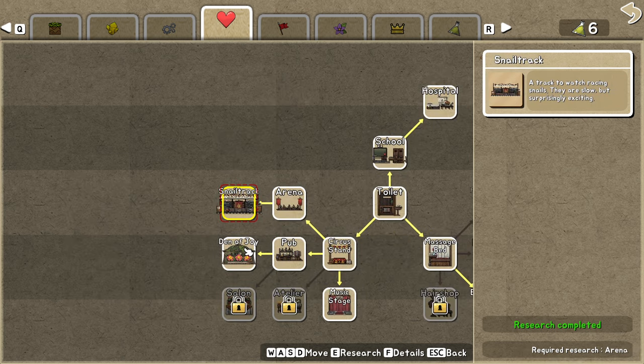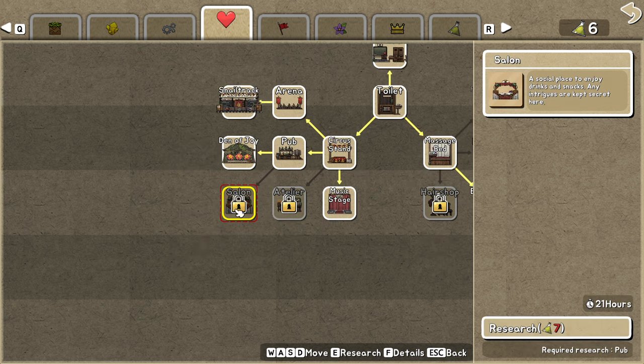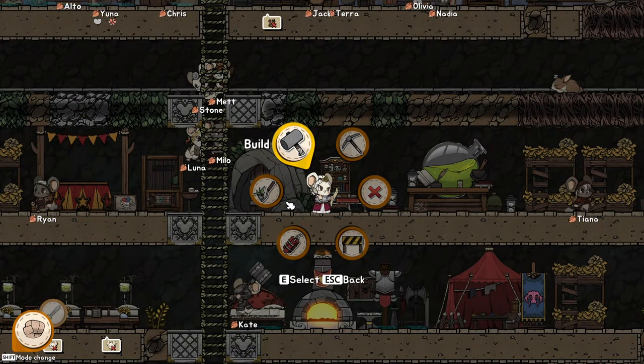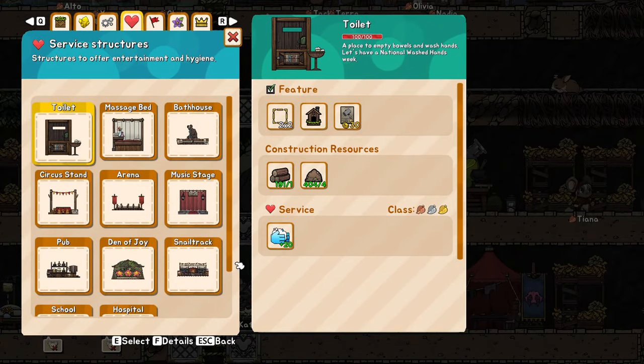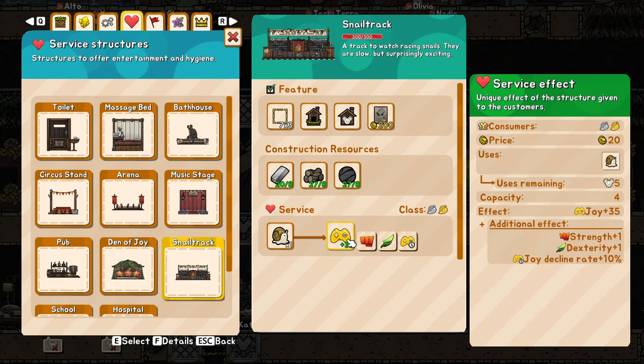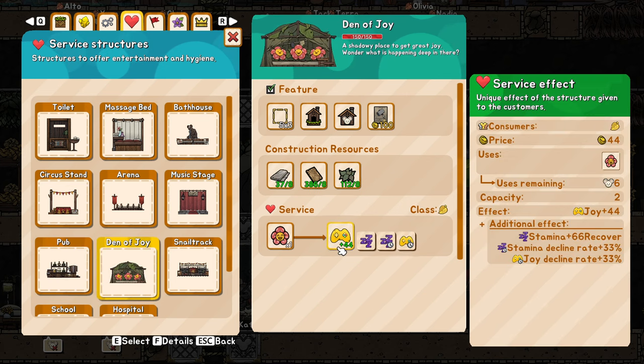So, snails — you saw the snails, what you need. The den of joy, the saloon. The saloon is harder to make because you need to make beer and then the saloon itself, which is super expensive in terms of research points. The pub with one beer gives them food and their joy will decline a little slower. If you have the snail track and the flowers — wait, the joy actually declines faster from the flowers? So don't use the joy flowers as your main source — they will make things worse.